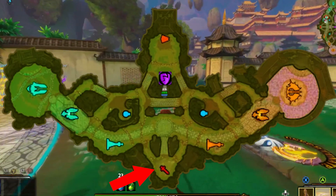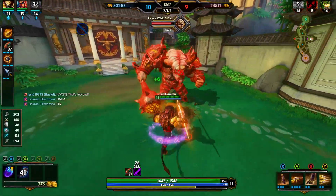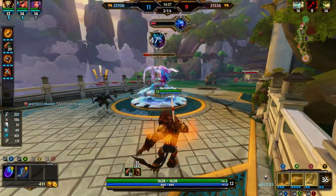Both sides have one mana buff — that's the only shared buff on the map that both teams are basically fighting over. You also have one damage buff, one attack speed buff, and a creature called the bull demon that spawns exactly at 4 minutes. If you kill the bull demon, he grants your team a buff and disables either the enemy tower, if it's still standing, or the phoenix.